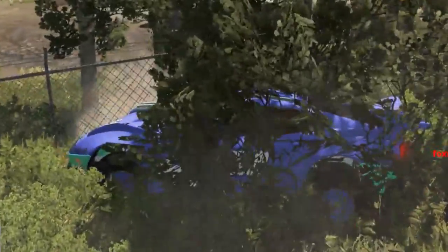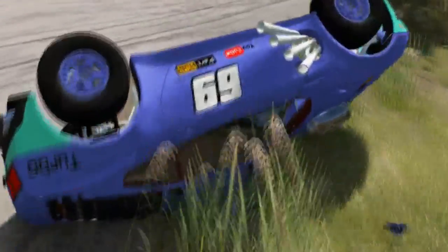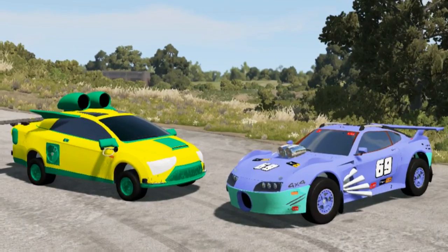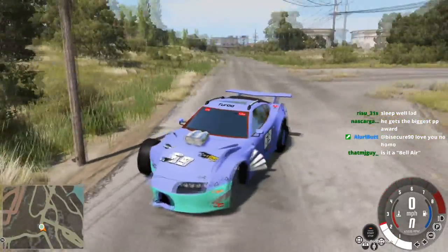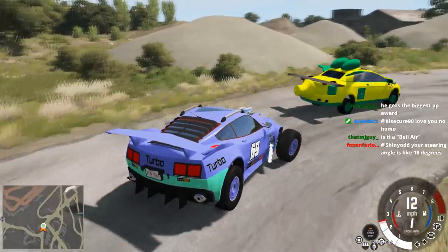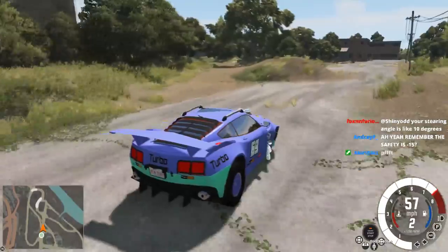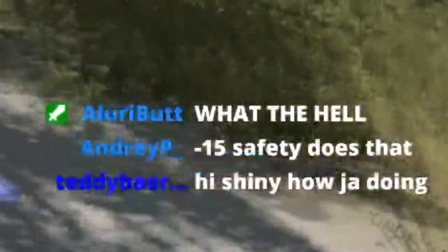It's in a tree — it's in a fence. My nipples fell off. They're both 4x4 and I have leaf springs all around. I don't know what I have — it's just not what I asked for. My wheel is a little longer than it used to be — about a meter out from the side of my car and it's still attached. Oh god, where did it go? It's gone off to the other side. Minus 15 safety does that.